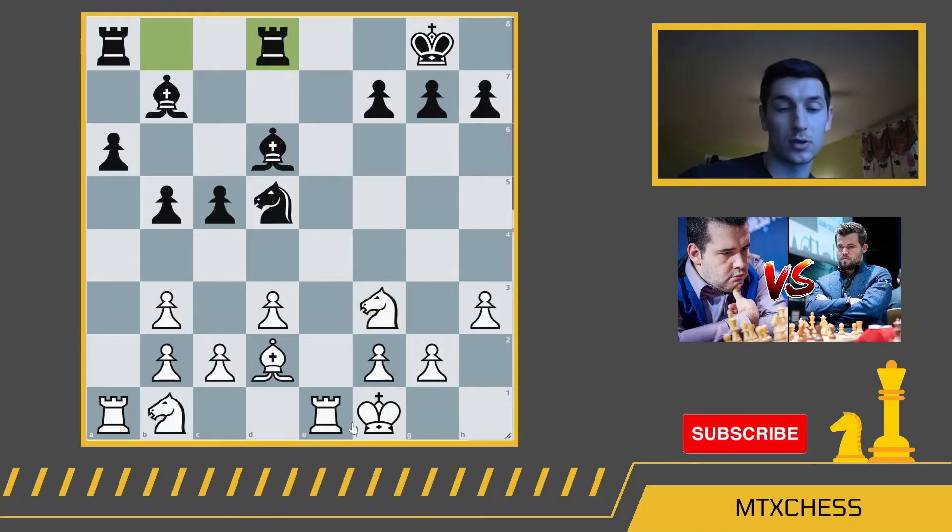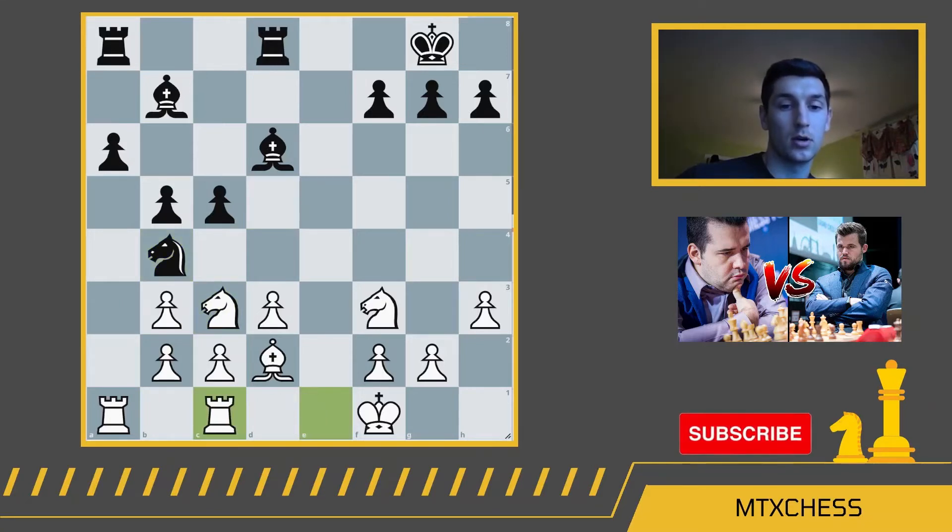Magnus centralizes his rooks to put pressure on these pawns. Now Nepomniachi can play knight c3. After knight b4, white can defend the c2 square with the rook, because the rook is no longer defending the knight on e5 since that knight was moved. And rook c8 further adds pressure down the central files for Magnus.